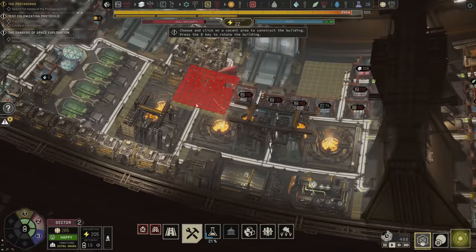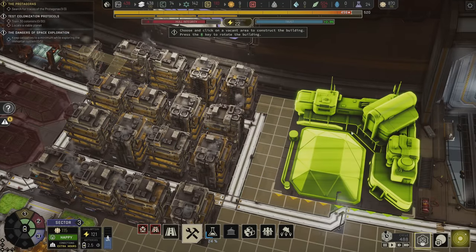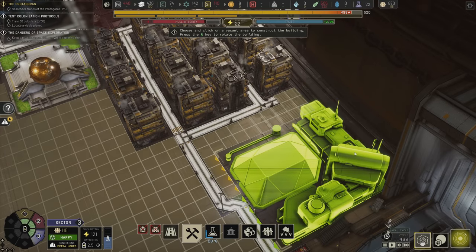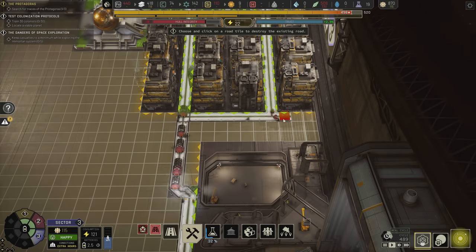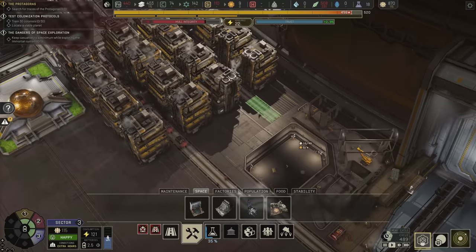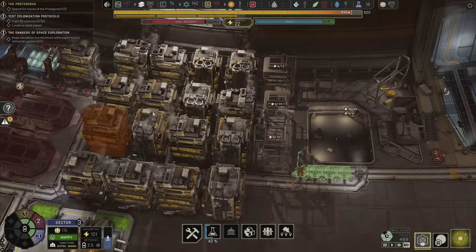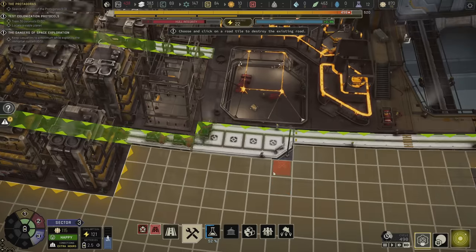We now have the colonization training center — it's a 9x9 structure and it does not have to be on the edge, so it can go here. I really don't want to waste that space. Here's what we'll do: get rid of this road, bring this road forward like that, and now we have enough to just go bop bop bop. This road can merge in quicker, and now we fully utilize the space. It just turns this road into a dead end — no big deal for a residential area.